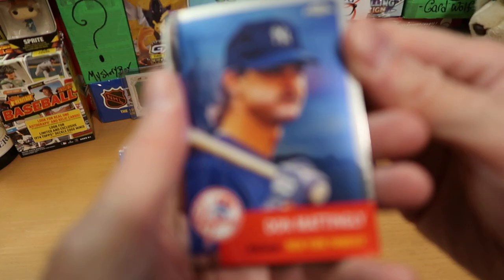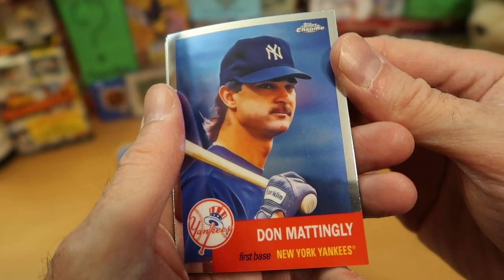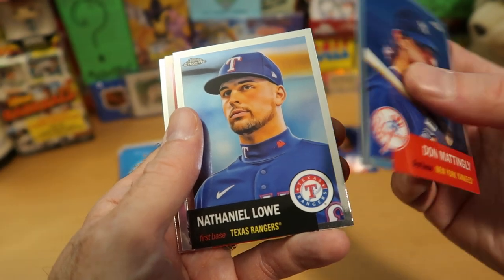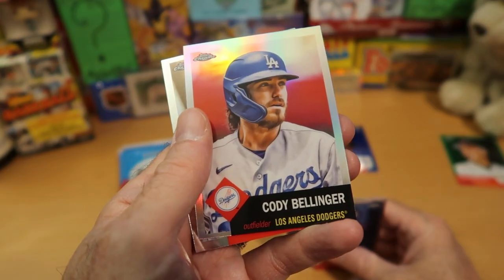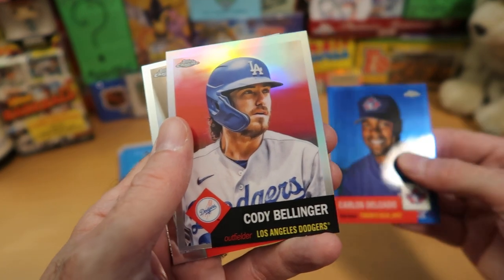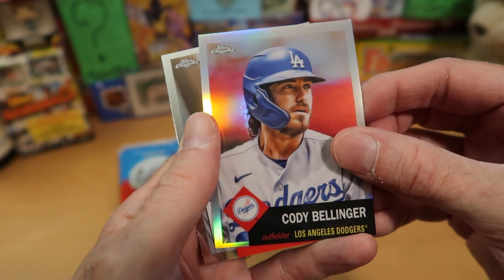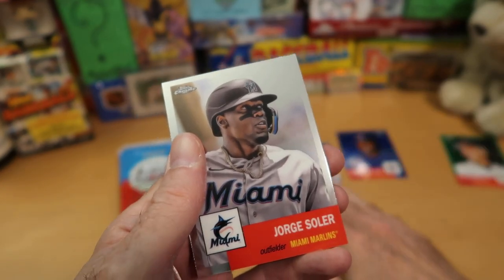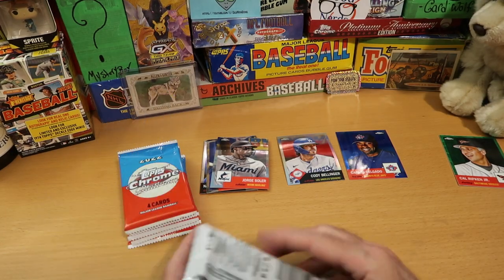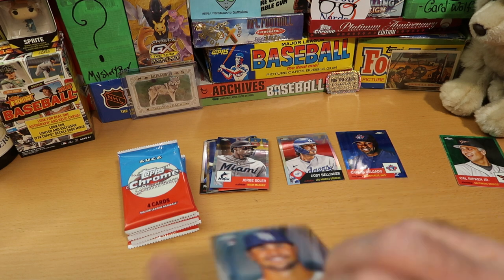Don Mattingly starts things off here — shout out to Three Good Nerds. Justin is a huge Don Mattingly fan, as am I, and that is a really good-looking card. We got Nathaniel Lowe looking very serious, and Cody Bellinger. That is one of the cards we were promised — that is a Prism card. The blue parallels weren't promised, that's just a nice bonus. But these Prism cards were promised. And George Soler from the Marlins finishes off that pack.